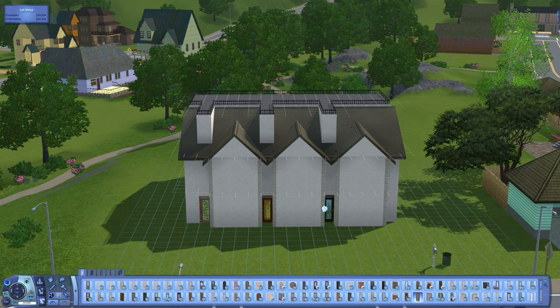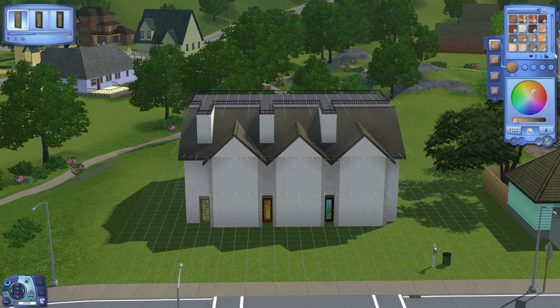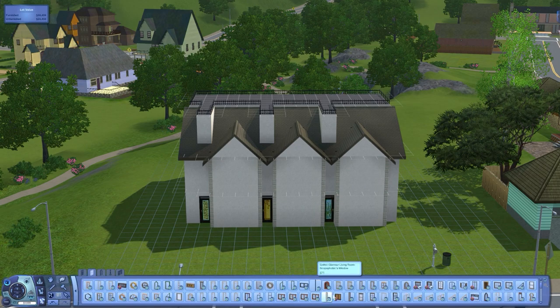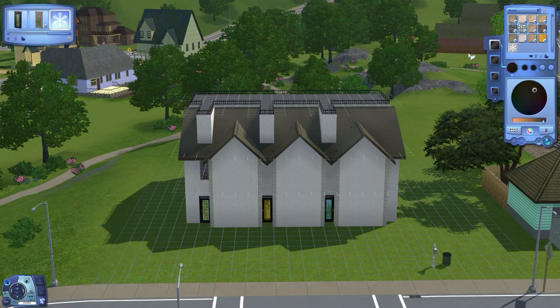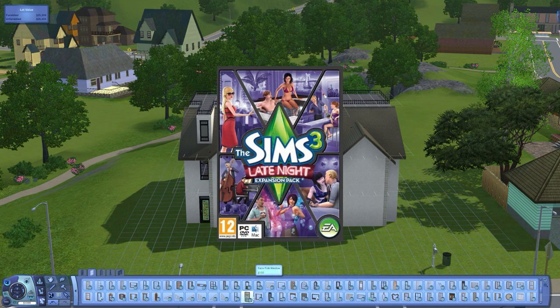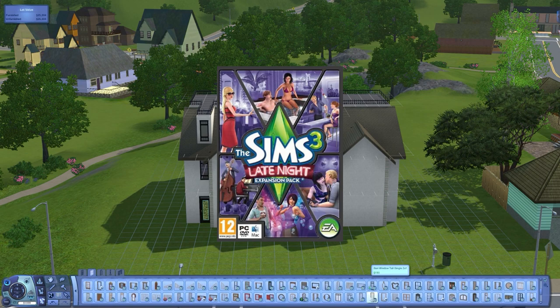I'm just quickly skipping through the build part to show you that it's a flat, no-foundation-level sort of townhouse apartment. I'd like to give all the houses different doors to give the neighbors personality. Everything I used was either from base game or Late Night, because that's the only expansion you need to create apartments.